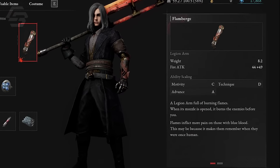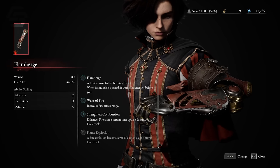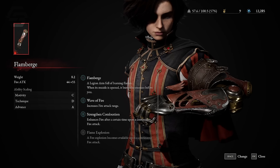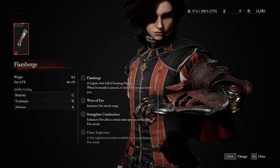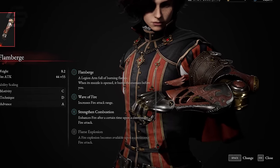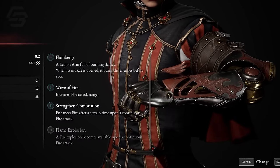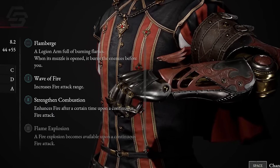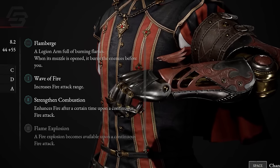For the legion arm, your best choice is the Flamberge legion arm — the perfect choice for a fire-focused build. This legion arm has A tier scaling for advance and is amazing for clearing mobs fast and applying damage over time to bosses. The more points you invest in advance the more effective your Flamberge will be. All upgrades are worth grabbing: Wave of Fire increases attack range, Strengthened Combustion enhances fire output the longer you sustain a continuous fire attack, and Flame Explosion unleashes an explosion after firing your legion arm for a certain amount of time.